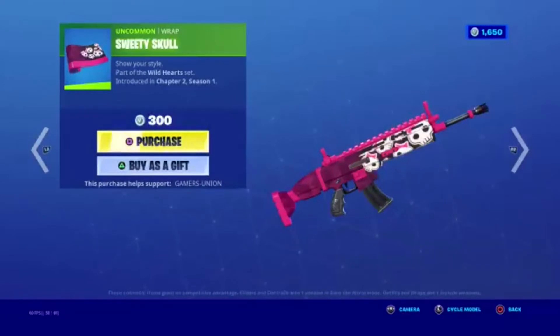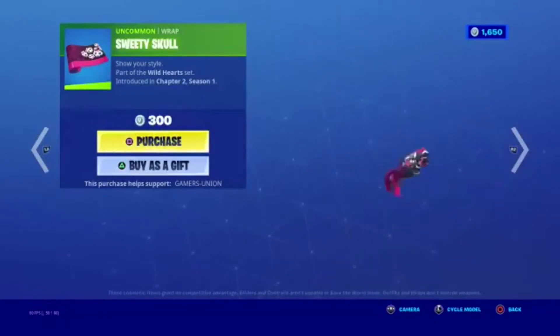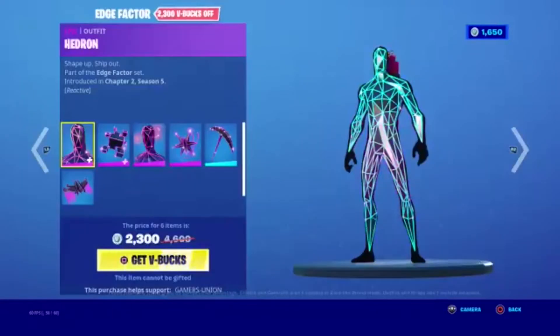Next we have the Wrap Sweetie Skull — Shorty Style. Part of the Wild Hearts Set, introduced in Chapter 2 Season 1, 300 V-Bucks.